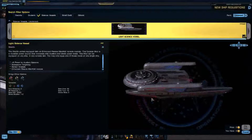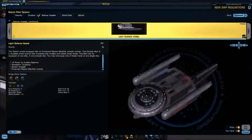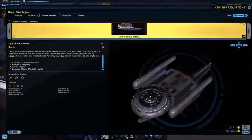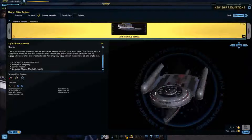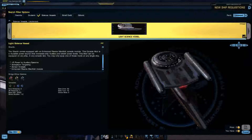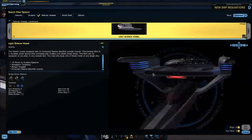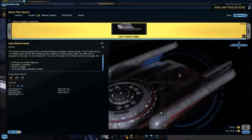Moving on to the design of the ship - all I have to say is, whoever designed this ship, what drugs were you on? This is a mess. You have the saucer section, very nice and round, looks like a UFO or a flying saucer if you take out the rest of it. Then you have the back piece, the hull, which looks like it's only maybe one or two decks - and two decks is pushing it. Then you have the warp nacelles.